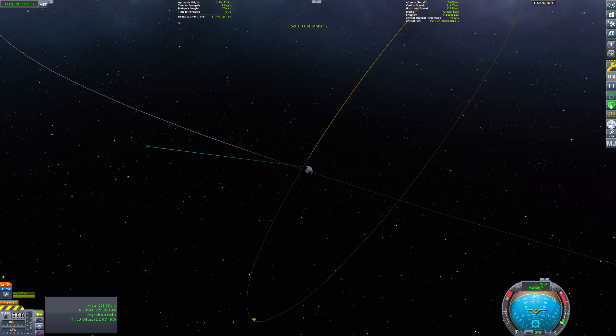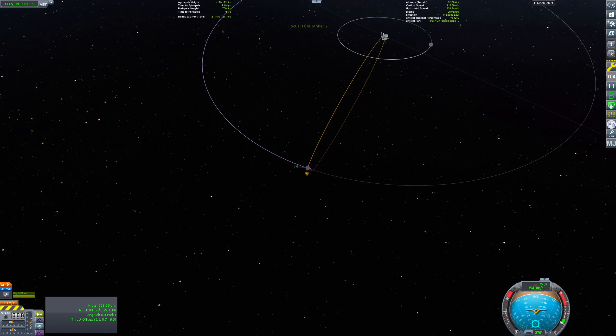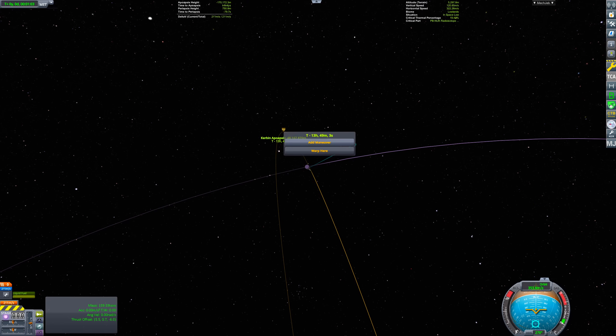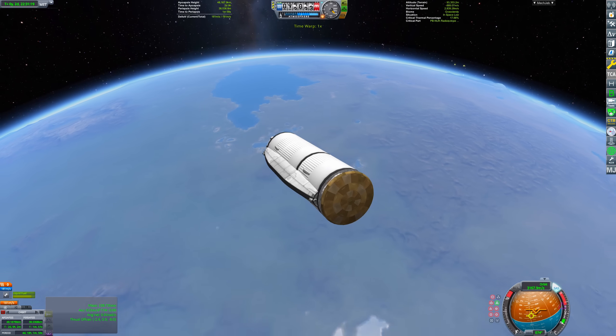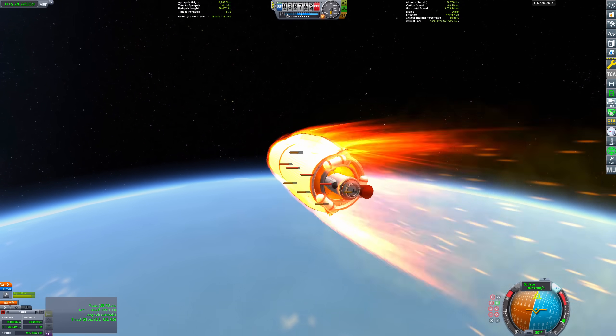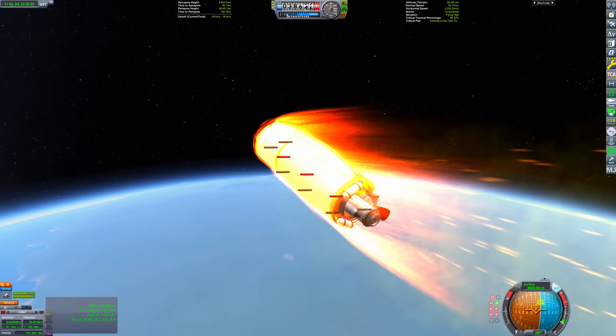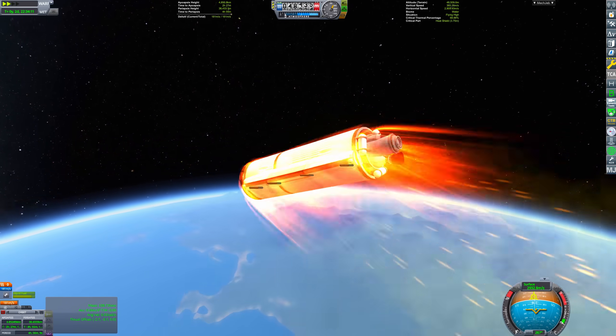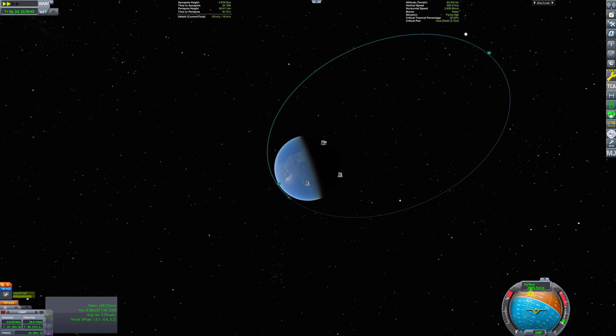The payload can then aerobrake to low Kerbin orbit and then deliver its fuel or whatever else it needs to do. Returning payloads back to Kerbin is one potential application of the spin launcher, but that's not all we can do with it. Our payload was quite heavy — what if we got something lighter? How fast could we throw it?